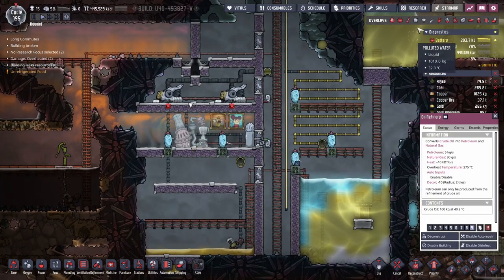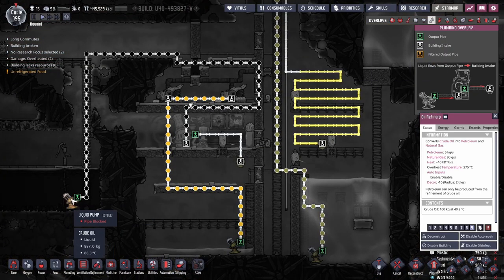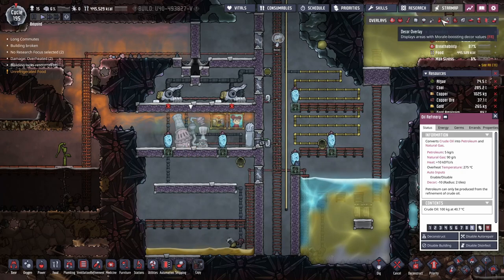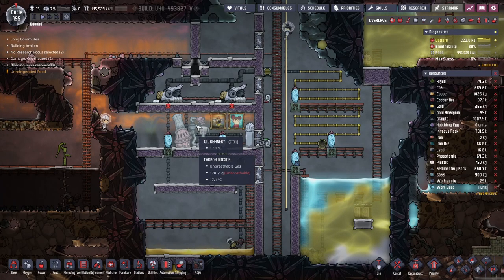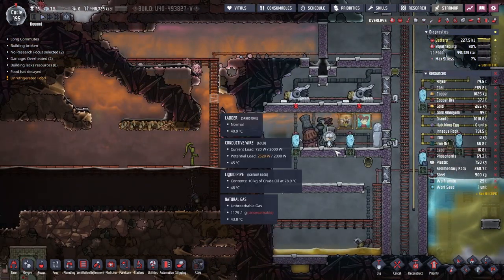Let's go over the plumbing as well. I've got a steel liquid pump over here with igneous rock pipes running the oil straight into the refinery. The refinery then spits out petroleum, which I've got a normal vent for — that spits the petroleum down here and you can just collect it from there. It doesn't have a gas outlet, so you can't pipe out the natural gas it creates, so you need to be careful of that.